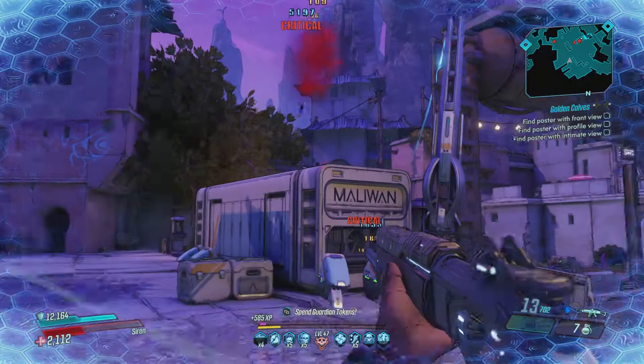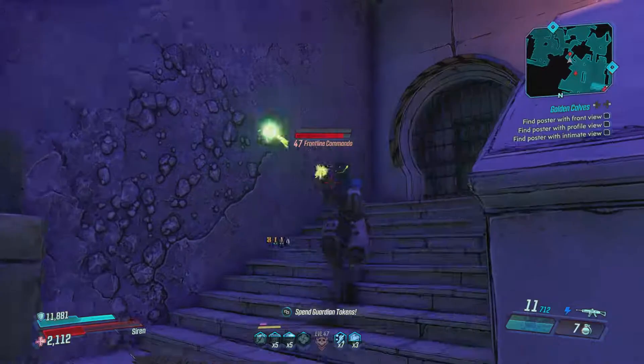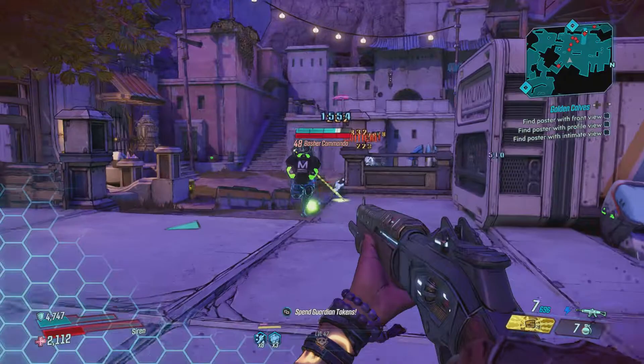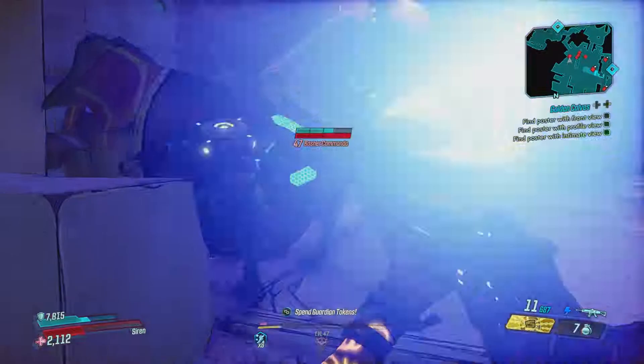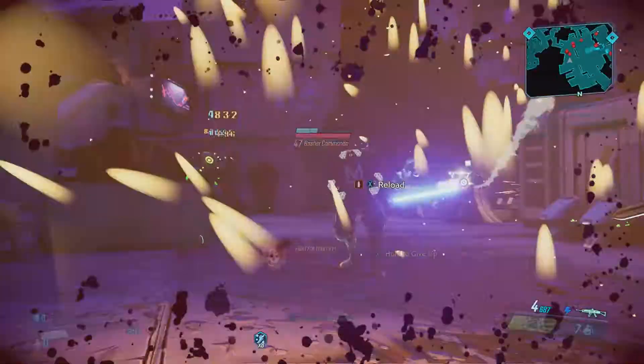Let's get out here in the middle and see if we can cause some problems. That's what happens when you get a crit — I think I just one or two shot that guy. And again, it's a pretty quick fire rate, and because I'm running a Siren/Amara, I do get bonus melee. There, down.